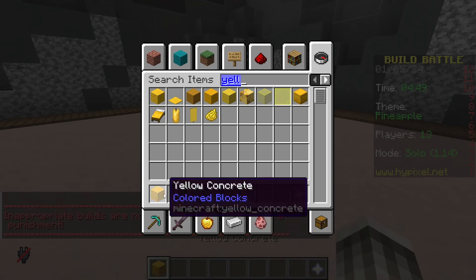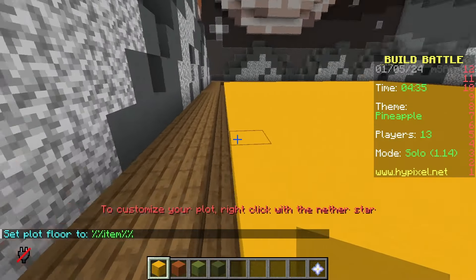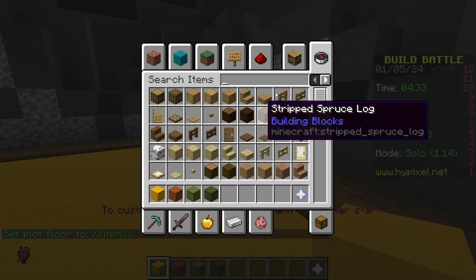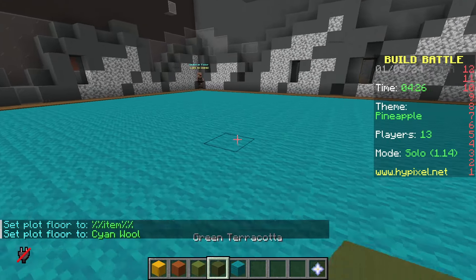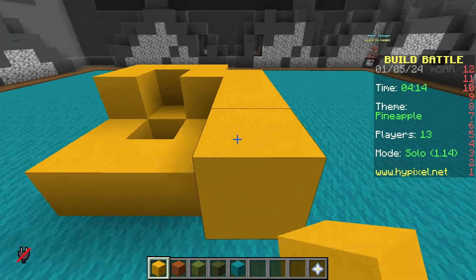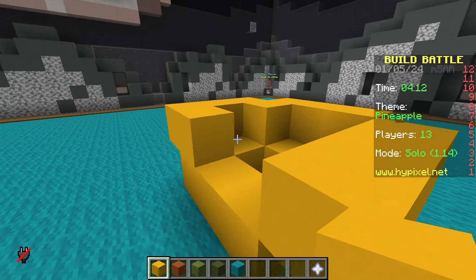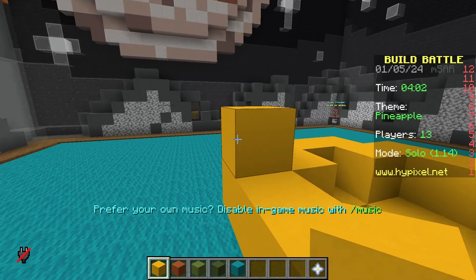We are going to use yellow concrete, and I think orange terracotta would look best. We've also got some lime and green terracotta. I'm going to go with my basic block of cyan wool as the floor — it just contrasts quite well. Now the fun thing is we have to build an elongated sphere, so kind of an oval but like 3D.